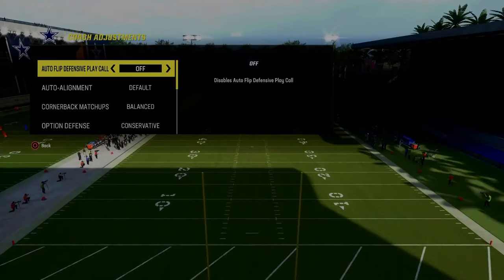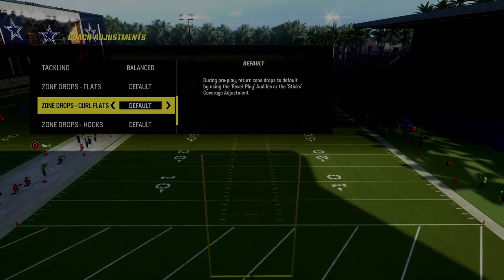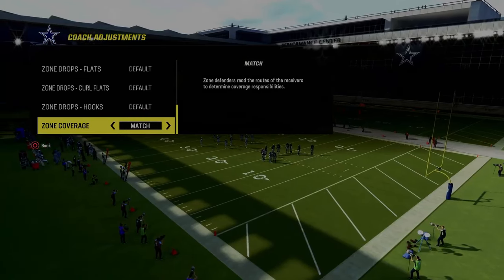Coaching adjustments: auto flip defensive play call is going to be off, option defense is going to be on conservative. None of your zone drops are going to be set and your zone coverage is going to be on match.